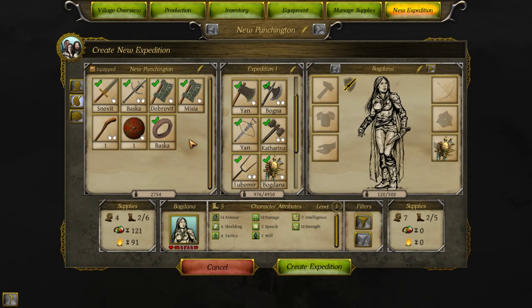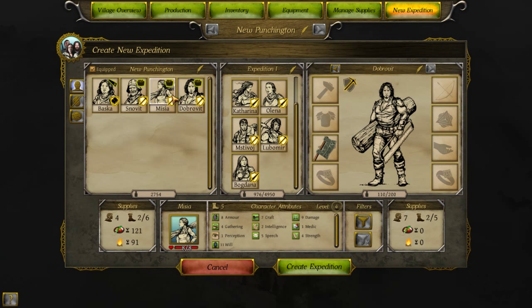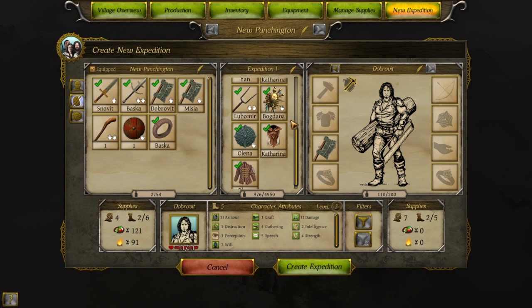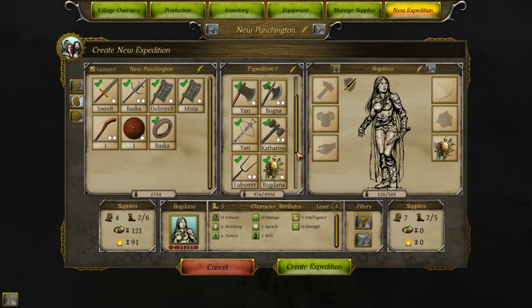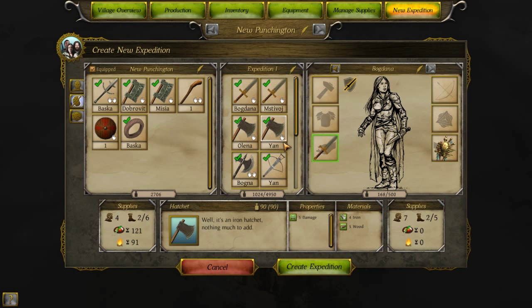Bogdana has a ton of carrying capacity. So let's take a look at these characters. We've got some gear and equipment that we can give out. She needs equipment — this is equipment on the expedition, this is equipment back in town. She's got a shield. So why don't we take one of these axes or this sword — yeah, we'll take this sword. And that'll be okay. And we'll find some armor while we're out and about.